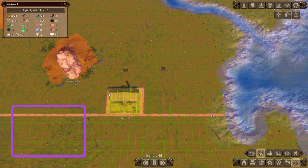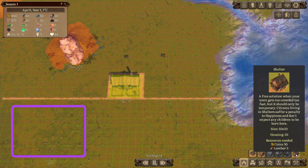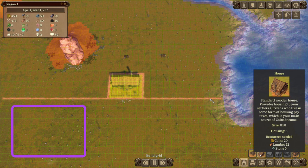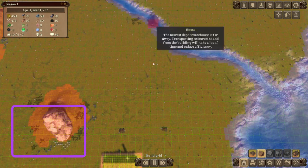First things first, we're going to put down some houses. So we have tent, house, and shelter options. Shelters are cheap, but no children are born there — they're kind of useless in that sense. You can use them as temporary housing for overflow. You can start with tents because they're really cheap, or houses. What I do is I just start with houses.